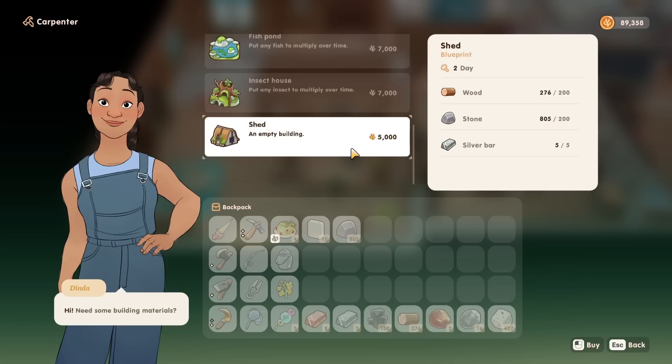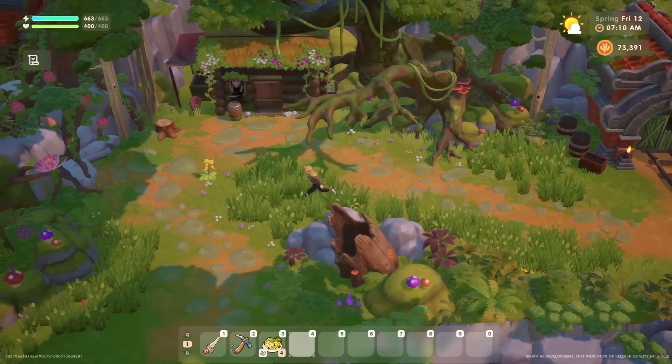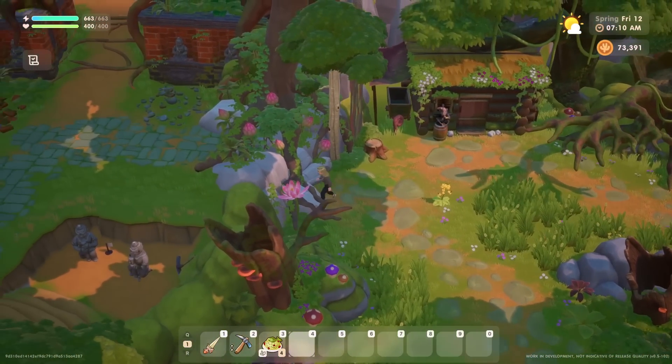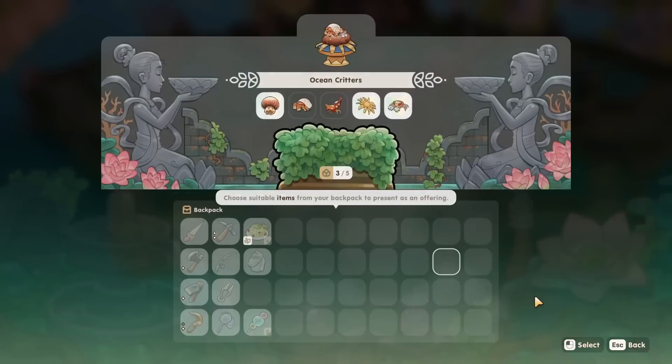I would also recommend completing at least 14 bundles of offerings at the Lake Temple if you can, so you can unlock the entrance to the deep forest, which is planned to be another focus of the next update. At this time, you won't be able to complete the catch altar to unlock the dig site itself, but if you have most of it done ahead of the update, you can go ahead and complete the final bundle of ocean critters as soon as the update drops.